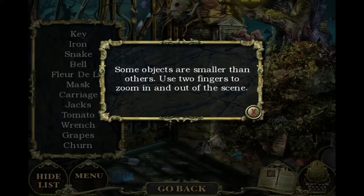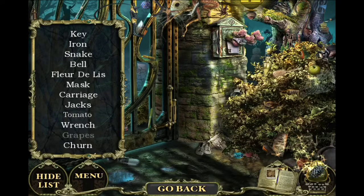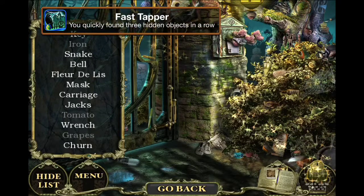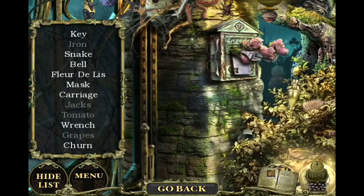Some objects are smaller than others — use two fingers to zoom in and out of the scene. I need to find a key. Oh gosh, it's gonna hurt my eyes. Guys, help me find a key! I'm just tapping everywhere and I found three already. Tips and tricks — subscribe today!